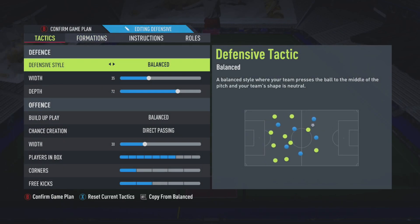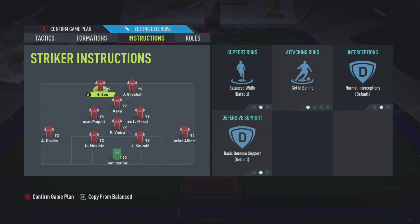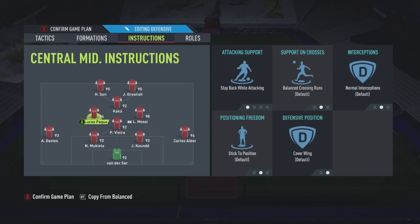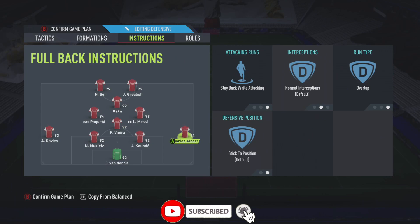Load up with this formation. The tactics are: balanced, width 35, depth 72, build-up play balanced, chance creation direct passing, width 30. Seven players in the box, one corner, and two free kicks — that's going to help you be really aggressive without the ball. With these instructions, they drop back into a 4-4-2. Son is on default. Jack Grealish, our other striker, is getting behind but also comes back in defense for counterattacks and through balls. Kaka is on all default. Messi is on default everywhere, especially cover wing. Paqueta is on stay back while attacking and cover wing. Patrick Vieira is cover centre, stay back while attacking. Left back and right back are both on stay back while attacking but with overlap.